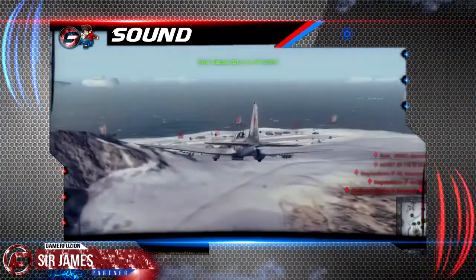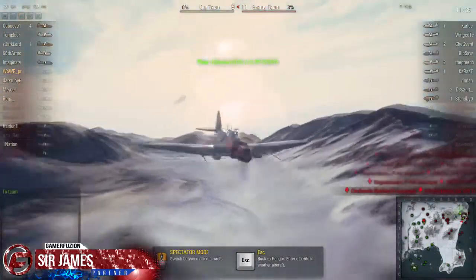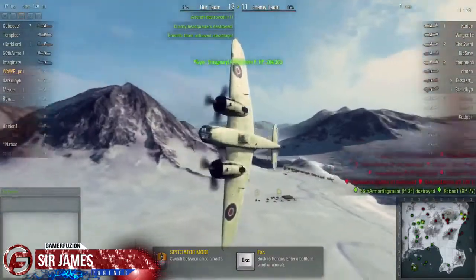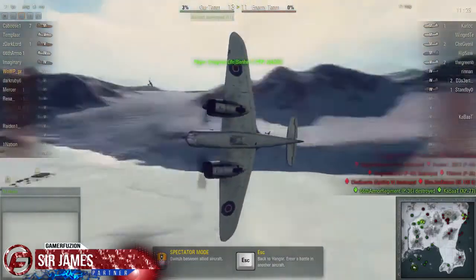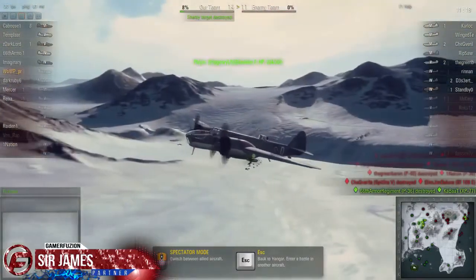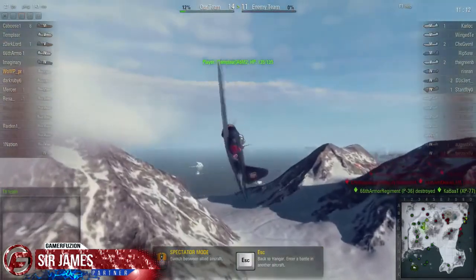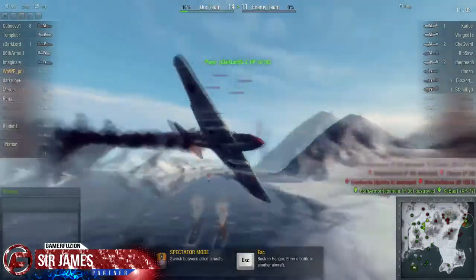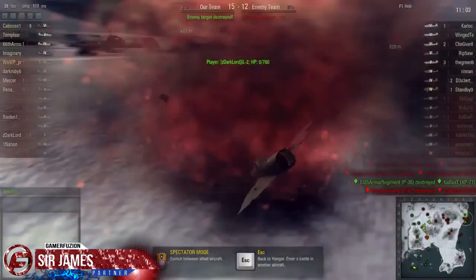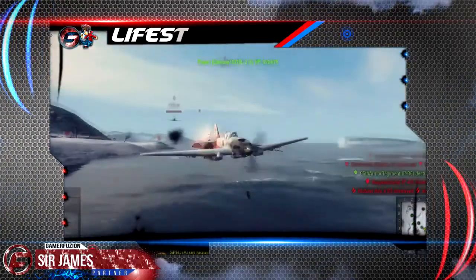Next up is the sound. The sound quality is quite good. In the main hangar bay you have a really nice relaxing tone, but once you're in combat all kinds of sound effects kick in — especially the sound of your aircraft's engine. You can hear your opponents' engines as well, and when you get good at the game you can almost identify what aircraft your opponent is flying just by the sound. The sound effects of missiles and bullets — you can hear the bullets whizzing by or when you're taking damage — are all really well done.